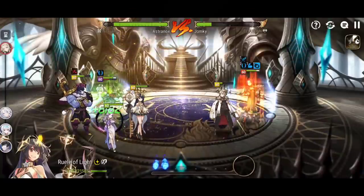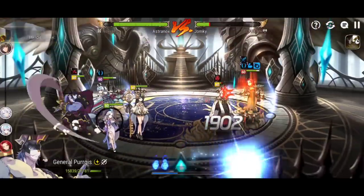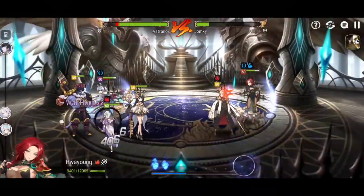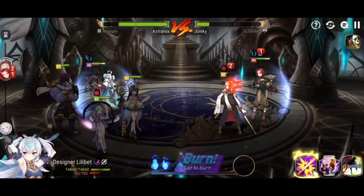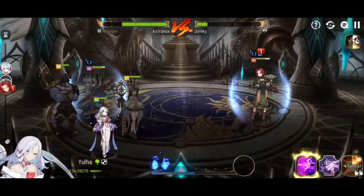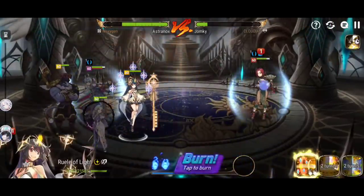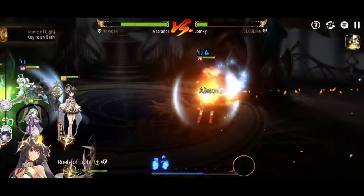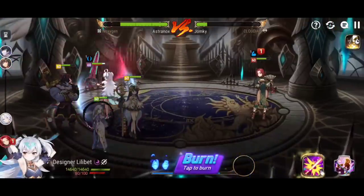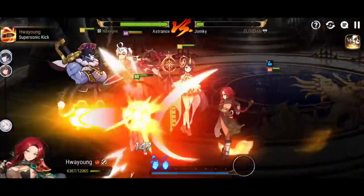If they just ignore her and have single-targeted attackers that deal with the rest of your team first, she might not be so impactful. But if they have heroes that attack your whole team, or you're able to apply Redirected Provoke via Fairytale Tenebria, they'll reduce her health. You could avoid healing her, keep the rest of your team alive, and let her health drop lower so you actually deal more damage.